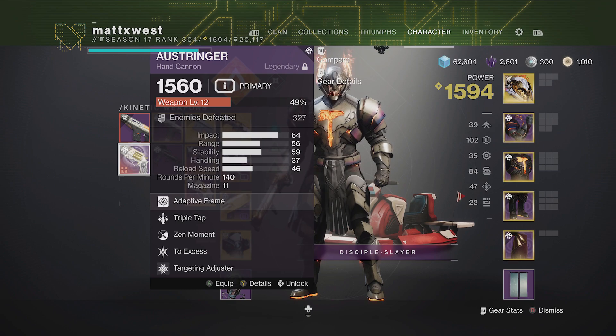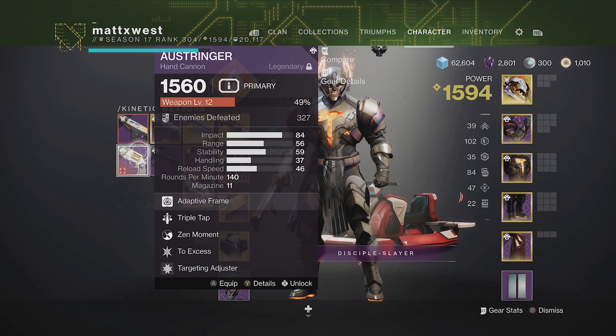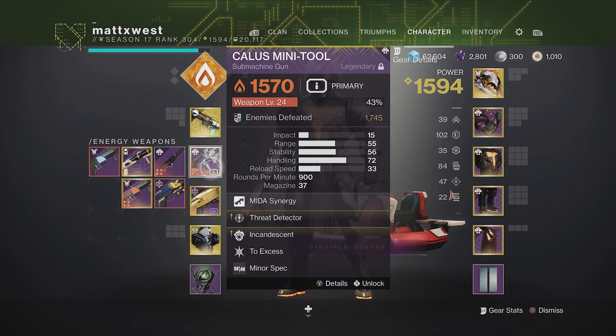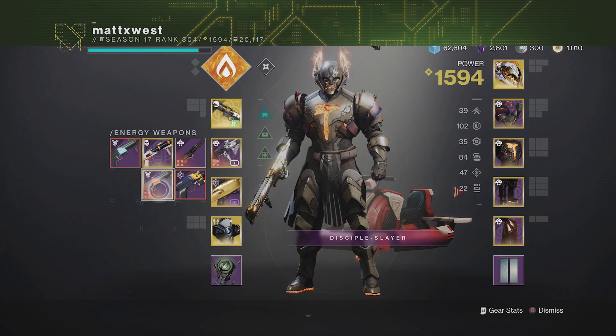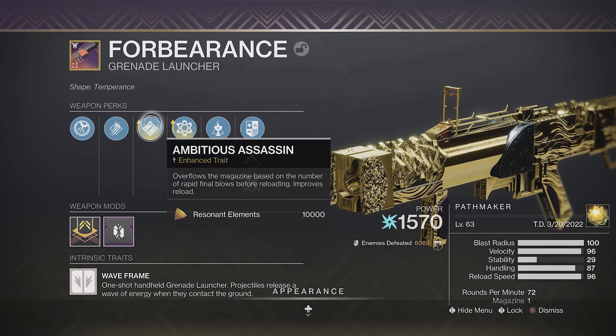Understand that we eventually do get our perfect 5-out-of-5 god roll and it eliminates the RNG roll chase on our weapons that we're all used to, but if I can load into Master Vow and do a roll checkpoint with a challenge and net myself three different adept weapons in 30 minutes, each of them having the ability to drop as a PvE and a PvP god roll, I think Bungie has missed the mark somewhere.